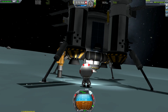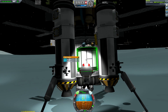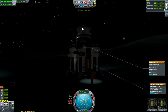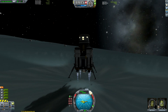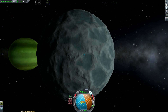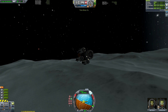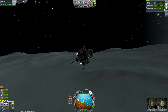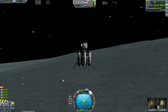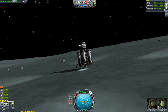We can deploy the drill — you don't have to do it on EVA if you don't want to, but I just felt like it. Then we can go and get our science from the Science Jr. I actually forgot to add a mystery goo unit to this lander, and also forgot to add resource scanning things, so it's a bit of a potluck whether I'd have a very high ore concentration. If you're going to download this craft — which you can from the description — maybe just add those things to the lander.